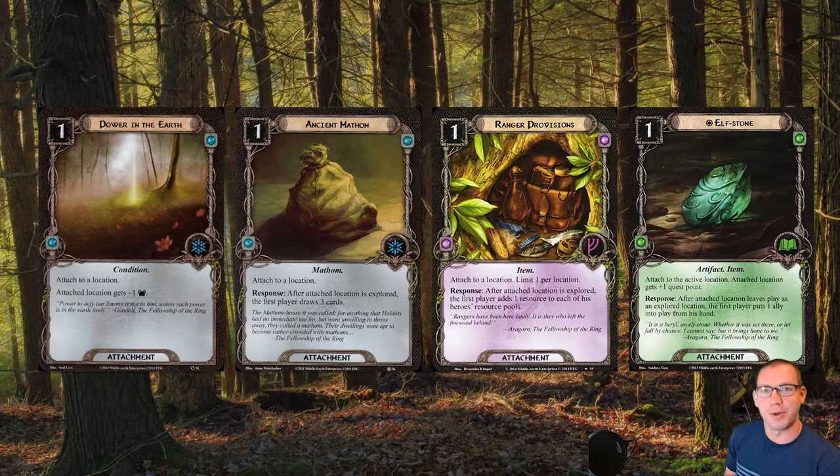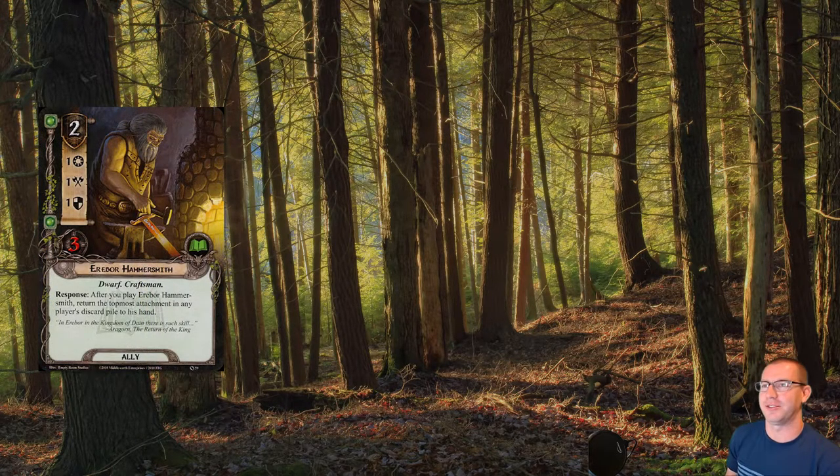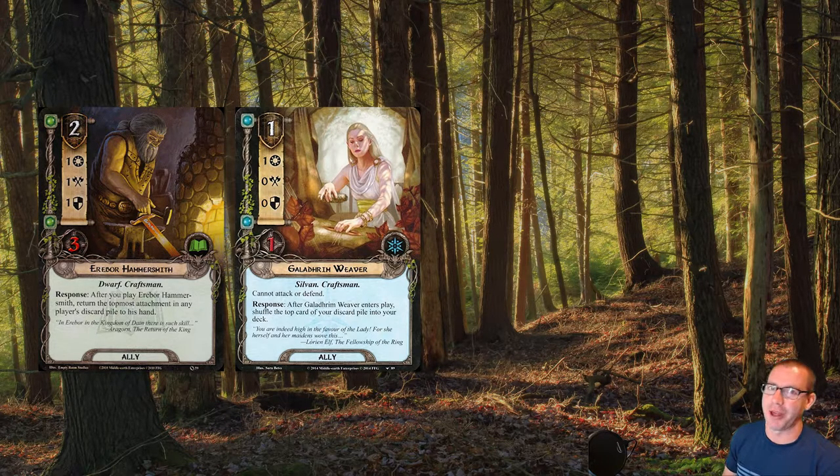Of all of those, Elfstone is sort of the most restrictive because it has a hugely powerful effect. But that's okay. Baked into the deck, we also have a few ways of getting attachments back, because as you may have noticed, all those attachments are temporary. So we have two copies of Erebor Hammersmith, which allows us to pull the top attachment card from our discard pile back into our hand. We have Galadrium Weaver, which will just shuffle the top card back into the deck no matter what it is. We're probably going to be using this for card draw attachments — shuffling an Ancient Matham back in is potentially a ton of extra draw.